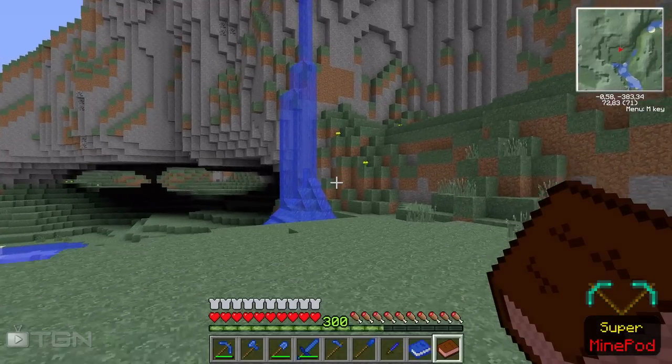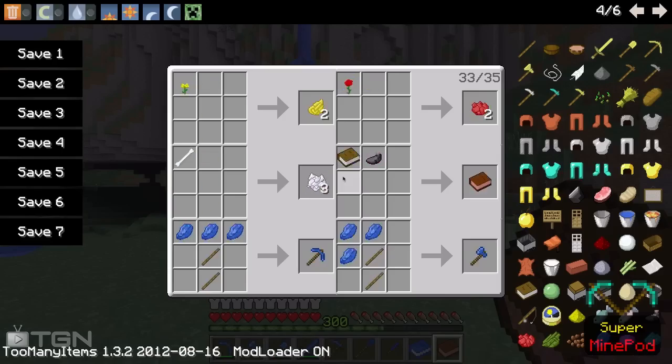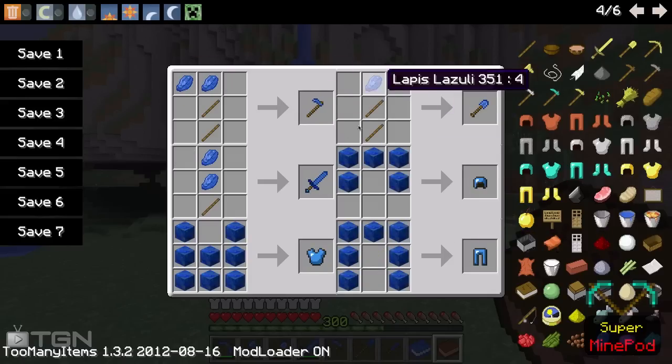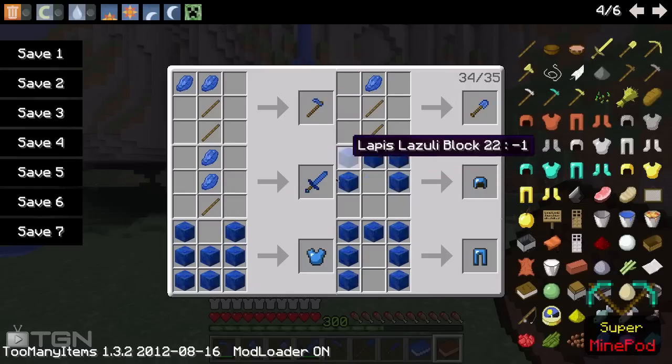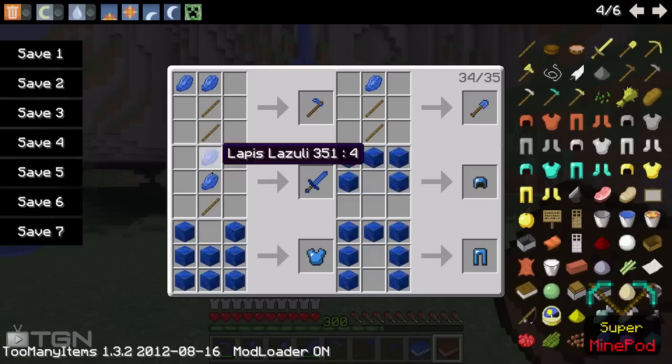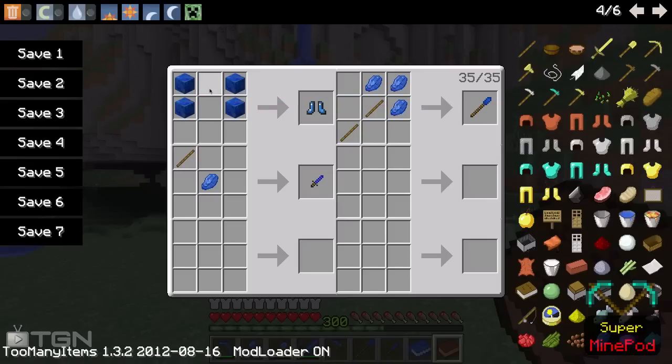Let's go to the crafting recipes. These are the normal tools just made with lapis lazuli ores — the pickaxe and the axe. Then there's the normal shovel and normal sword. For the armor you need to craft it with lapis blocks, so be sure to use blocks and not the raw lapis. Next we have the boots, the big knife, and the smaller knife.